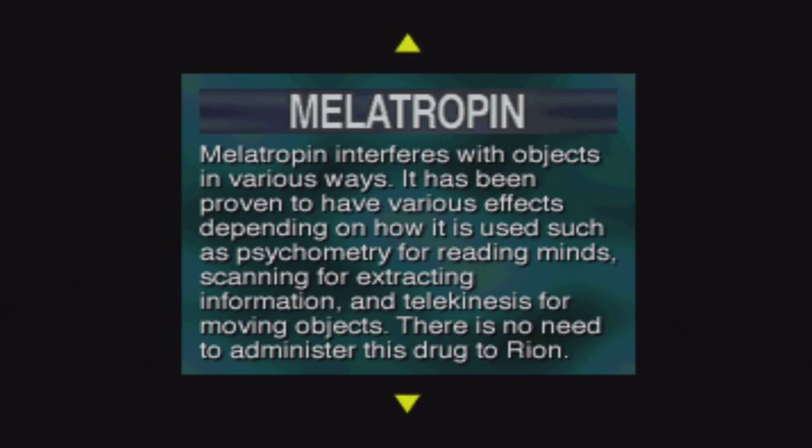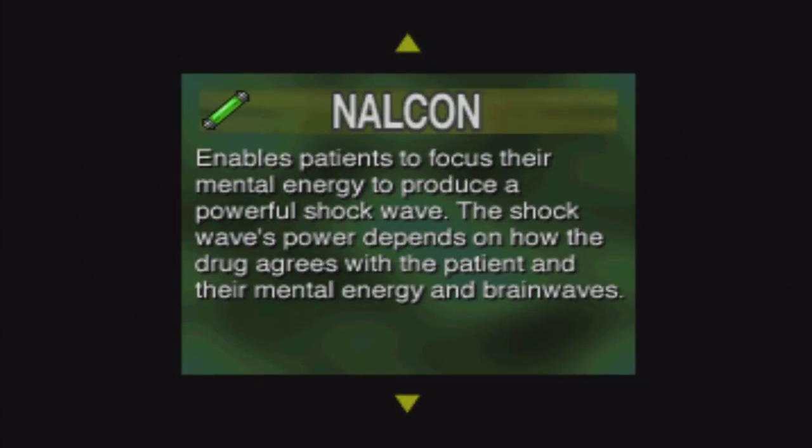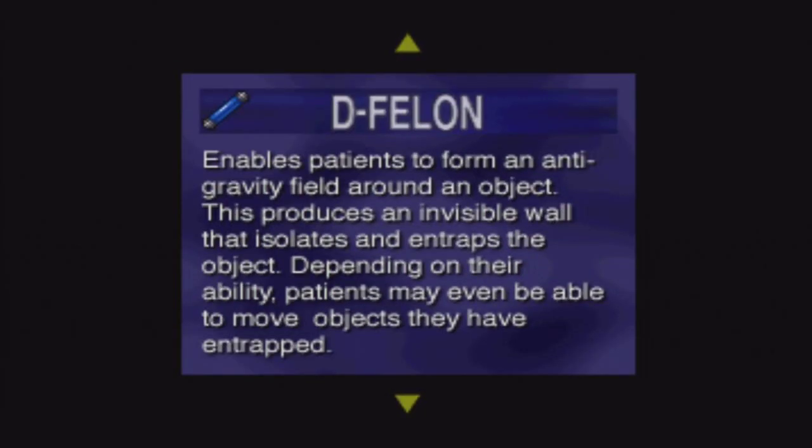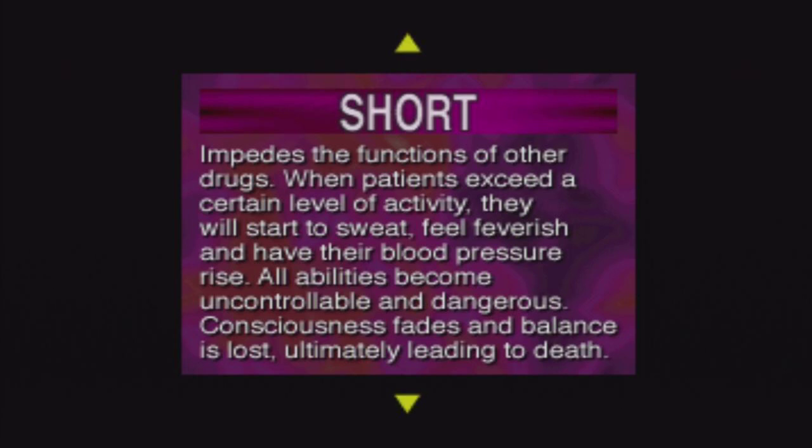There is no need to administer this drug to Rion because he already has it. Nalcon enables patients to focus their mental energy for a powerful shockwave. Red enables a patient to excite an object's molecules — continue long enough and the object will burst into flames. D-Fellon, which you get later on, is an anti-gravity field around an object — it produces an invisible wall that isolates and entraps the object. Depending on their ability, patients may even be able to move objects they have entrapped. A Short impedes the functions of other drugs. When patients exceed a certain level of activity, all abilities become uncontrollable and dangerous.